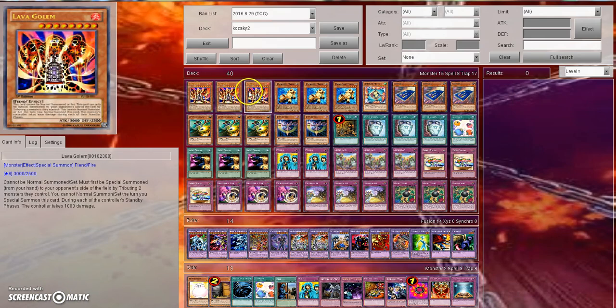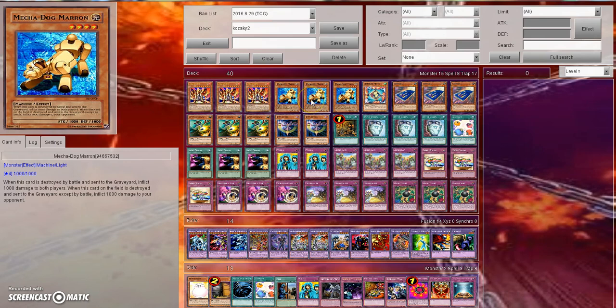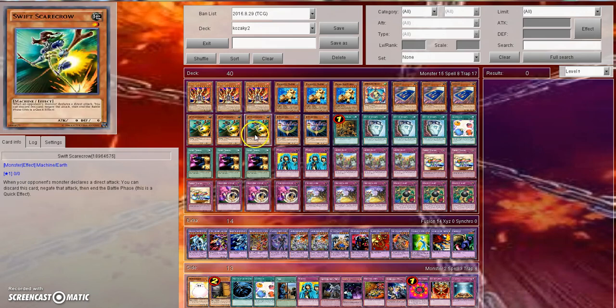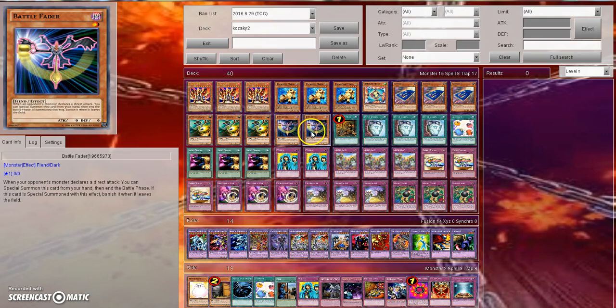Starting off with the monster lineup, you'll notice that we're playing 3 Lava Golems instead of 2. You really want to focus more on making sure your opponent keeps their monsters off the board, keep their board presence down to a minimum — that's why we're playing 3 Lava Golems instead of 2, like you saw in the Chamber in the video. We're also playing 3 Mechadog Marin, 1 Speedroid Manco — it's basically a Battle Fader, you can special summon it and it changes all your opponent's monsters to defense mode — and then 3 Card Car D, 3 Scarecrow, and 2 Battle Fader. That's it for the monsters.